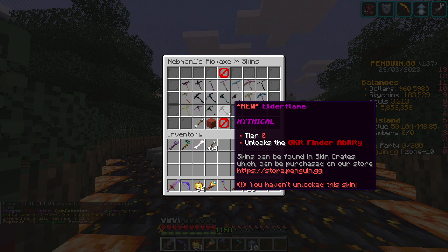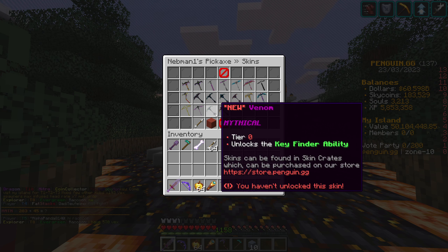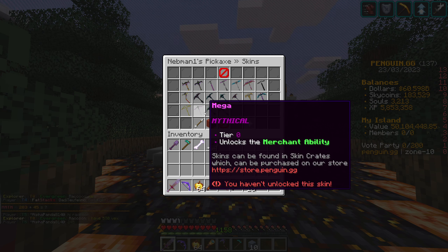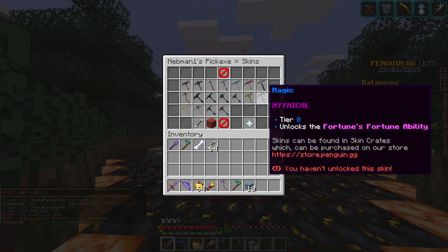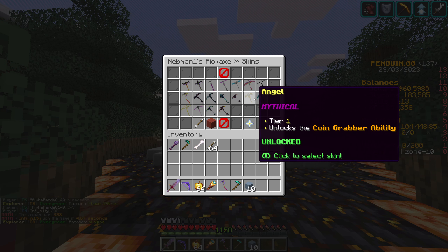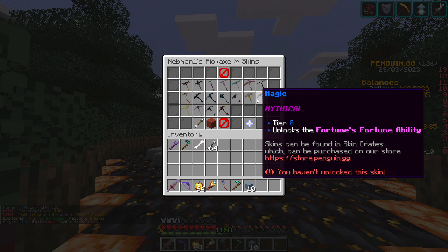And then we've got some Elder Flame, which is cool. So that's a G-Kit Finder ability. And that's a Key Finder ability. Oh my goodness, this is going to be amazing. A Merchant ability — these are all new abilities as well. Farm Fortune's Fortune ability. Coin Grabber — we've got that one, but that's not a new one though.